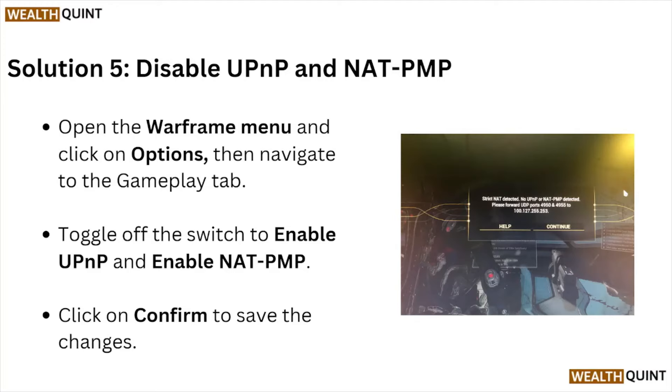Open the Warframe menu, click on Options, and navigate to the Gameplay tab. Toggle off the switches for Enable UPnP and Enable NAT PMP. Click Confirm to save the changes.